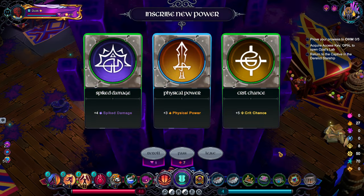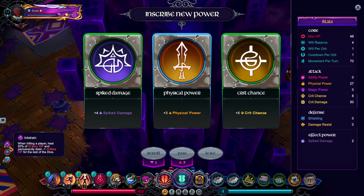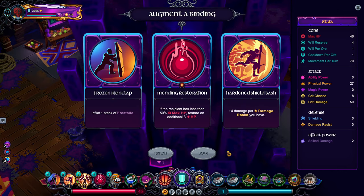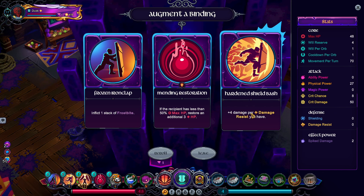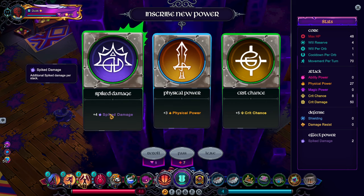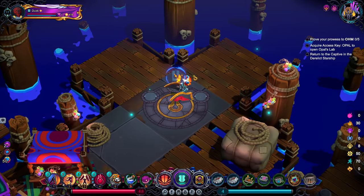I picked up a lot of value there, pretty happy. They keep showing Physical Power — I feel like I want Spiked damage instead. How much damage does my spike do? It doesn't say anywhere. I have no damage resist so Frostbite inflict would only be good if it gave damage resist. I'll take Mending Restoration because I need it for a quest. Physical Power is just better than Spiked damage — a little annoying to say but fine.